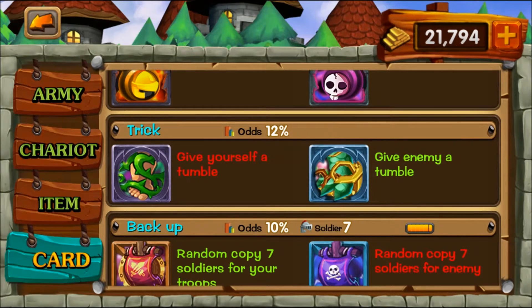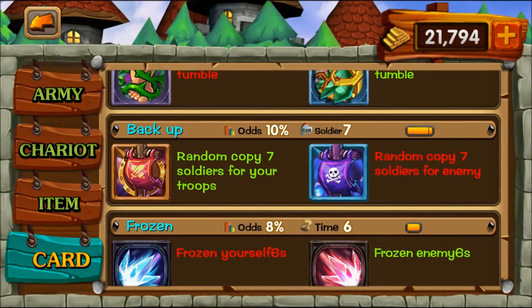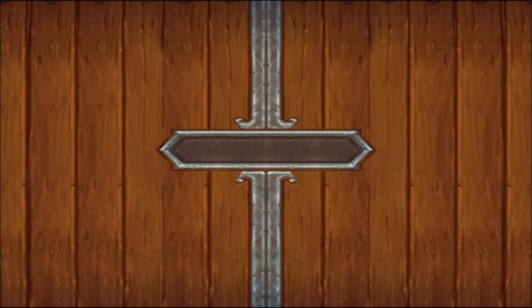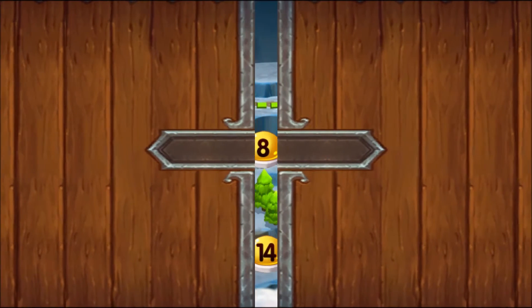The tricks card gives your troops a breather. The backup card I think is the very best card in the game — as soon as you get it, level it up. As you can see, it copies seven of your soldiers, so any level that lets you use this card becomes easy mode. Obviously don't click the bad version, but if you do it's rarely the end of the world. The freeze card speaks for itself — clicking it essentially gives you six seconds of free hits on the enemy while they can't do anything.